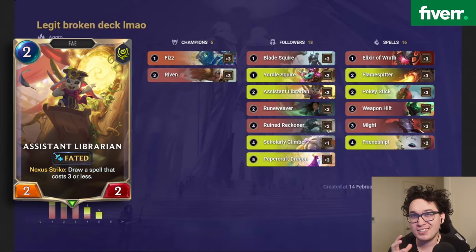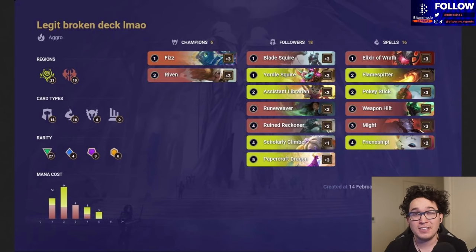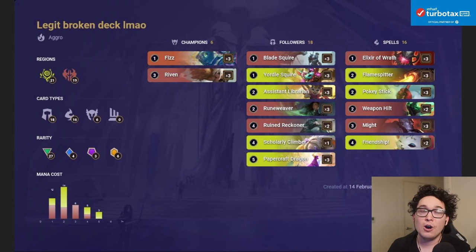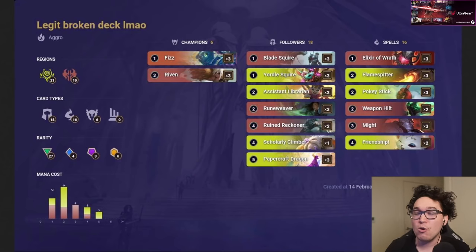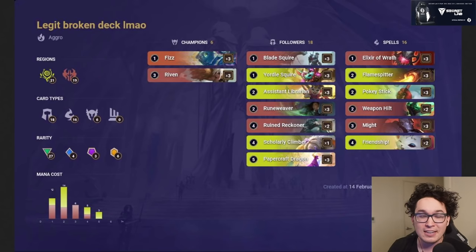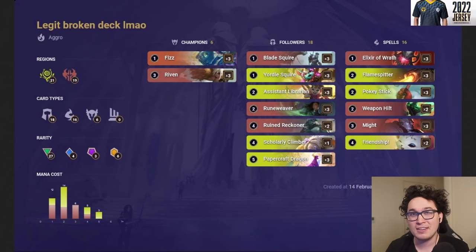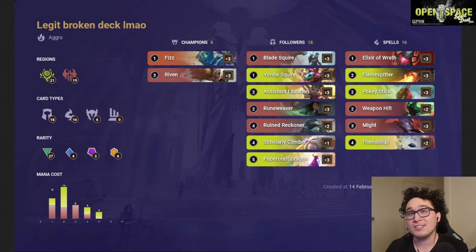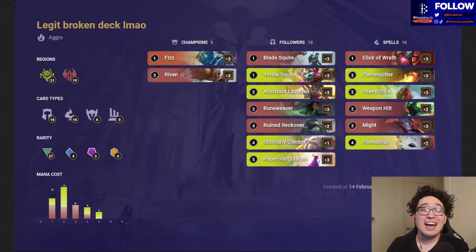This deck has lots of ways to close games. We can put Papercraft Dragon on Fizz, who can't be targeted by non-burst spells. We can use Blade of the Exile on Fizz or Riven. We also have Assistant Librarian, who is absolutely insane here because we have so many ways to trigger the Faded keyword. She gets big with Overwhelm, is an amazing target for early Riven blade fragments, and those early fragments — Quick Attack and Overwhelm — that would normally do nothing actually give plus one plus one grants through her Faded keyword.